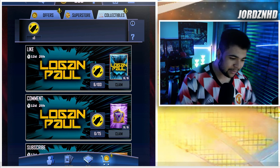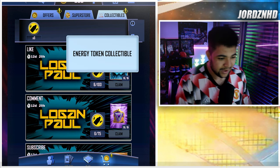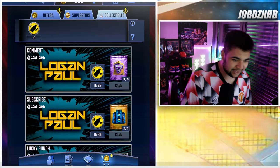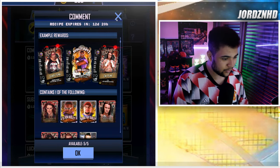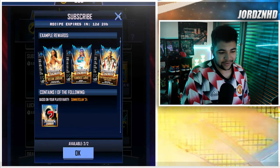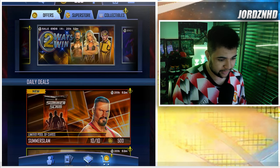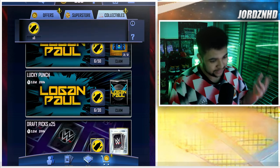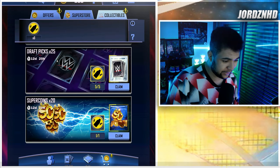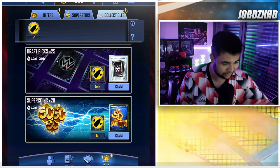So obviously I can run you guys through the collectible event — you guys probably know the dealio by now. A hundred energy token collectibles give you a Logan pool, which is awesome. 75 give you a comment pack with ECW or Devon Dudley cards. 50 of them give you a guaranteed SummerSlam. 30 of them give you a chance at a Logan pool — these are the 750 credit packs, so 30 for a 750 credit pack at 9% chance. You can convert 5 for 25 picks. Or — and this is where the unlimited super coins come into effect — 1 for 20 super coins.